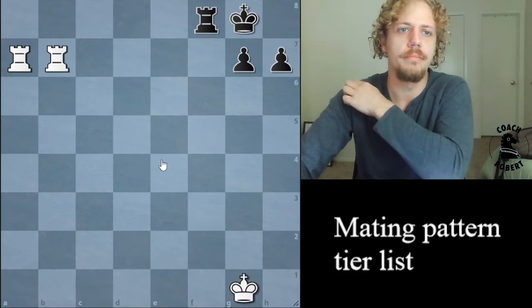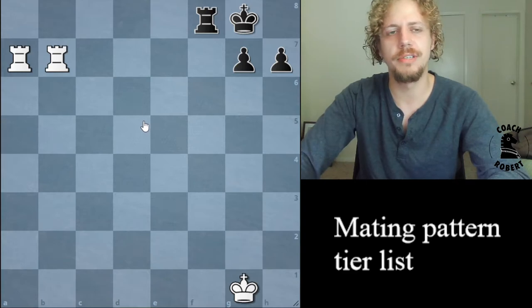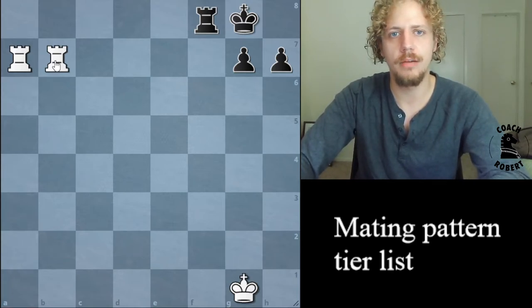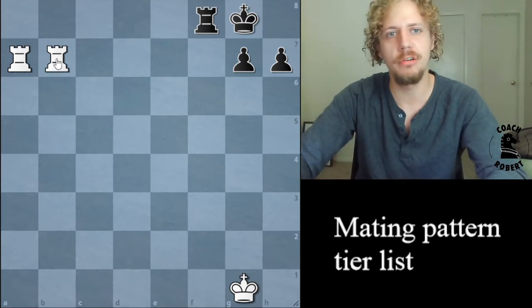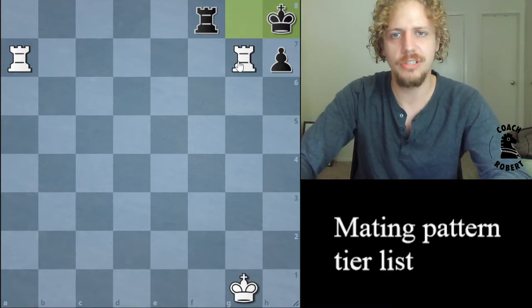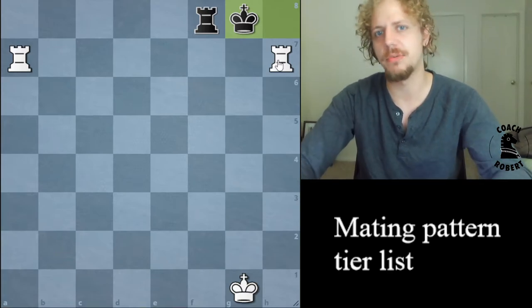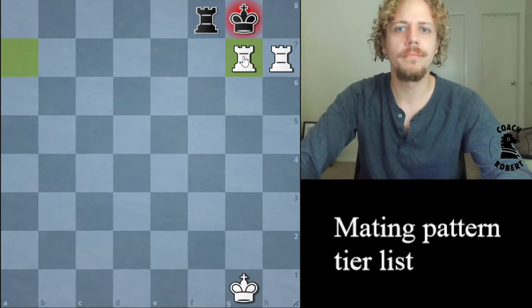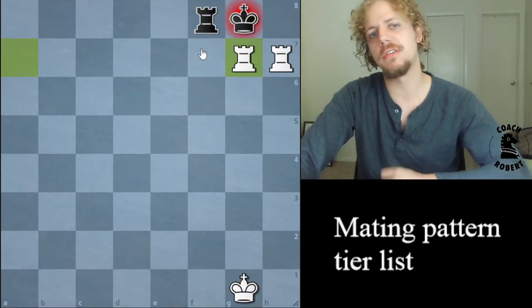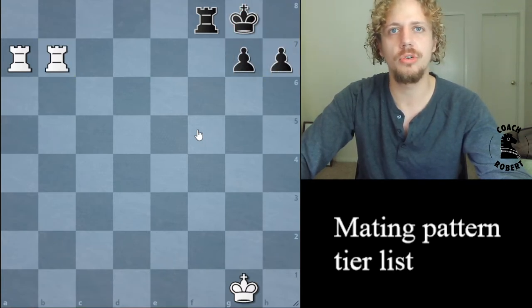This one was tempting to put into the first tier because it's a very common situation, but starting players have a hard time executing it — that's why it got ranked only in the second tier. A starting player should aspire to know everything in tiers one and two cold. The two rooks are very powerful on the seventh rank and will usually have to go through some pawns. You bring the other rook over and finish them off. This is the Blind Swine Mate — a really weird name, so if you're curious, Google it.